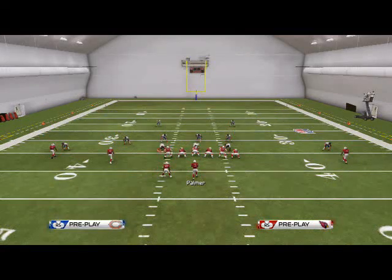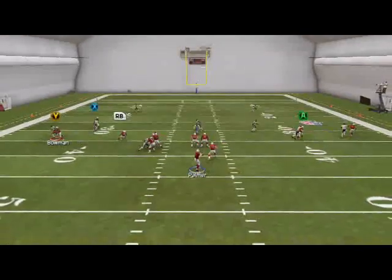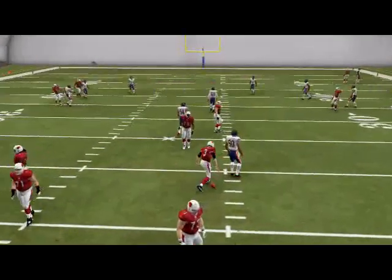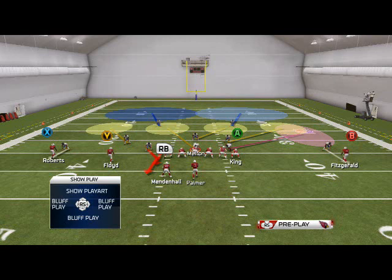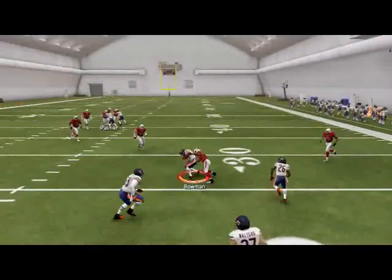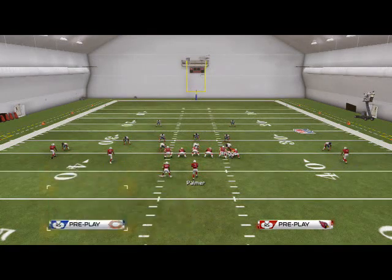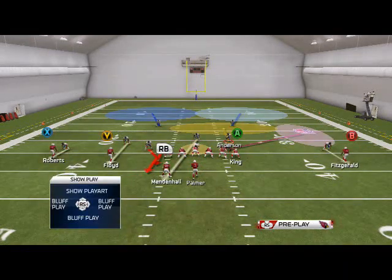Two Man Under is the best type of pass defense this year. The man coverage is actually very effective — it can bump receivers at the line of scrimmage so they can't destroy you over the top, and you have a two-deep safety plus really good trail coverage with press on the outside. You can use that as your base and then adjust. For example, zone out everyone who isn't pressing — put them in hook zones — and you still have good coverage while opening up more user-control options. The main key to Two Man Under is that outside press coverage stopping quick routes like slants and outs.